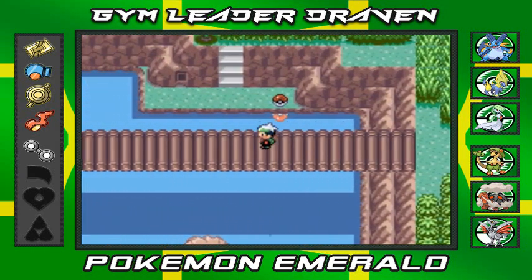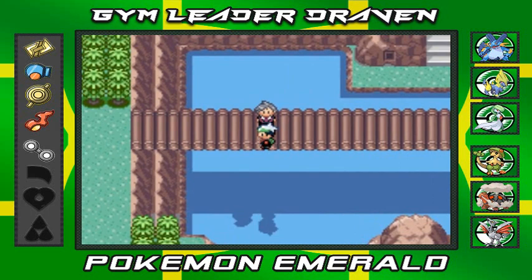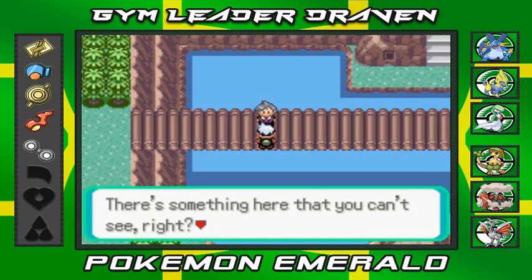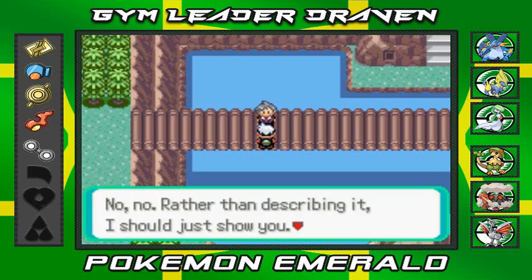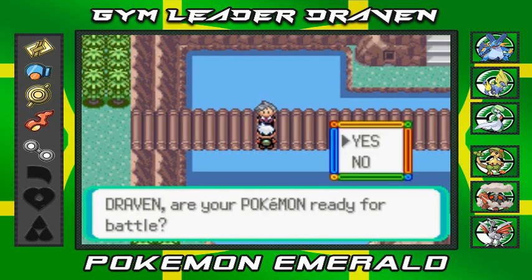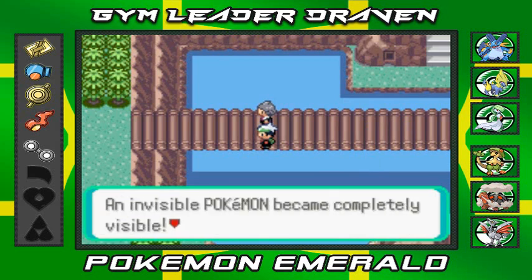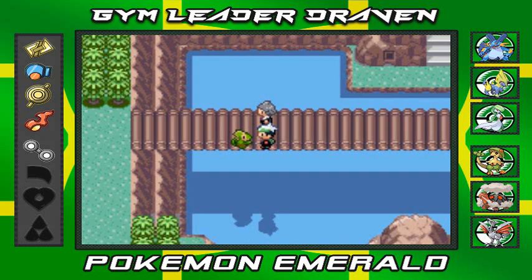We're crossing this bridge and I'll get that Pokeball eventually. Would you look at that - it's Steven Stone! We can't move anywhere. He says there's something here you can't see right now - if he were to use this device on the invisible obstacle, rather than describing it he should just show me. He used the Devon Scope and an invisible Pokemon became completely visible and attacked!